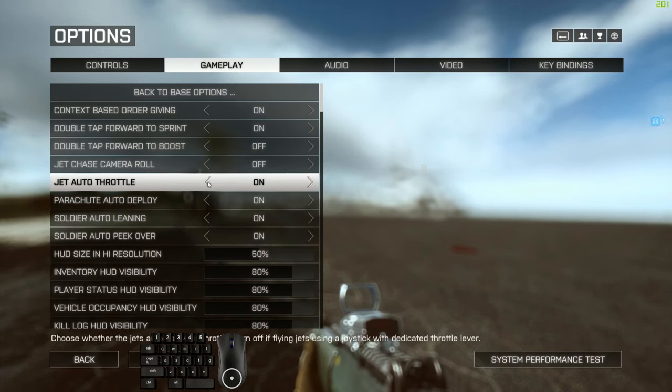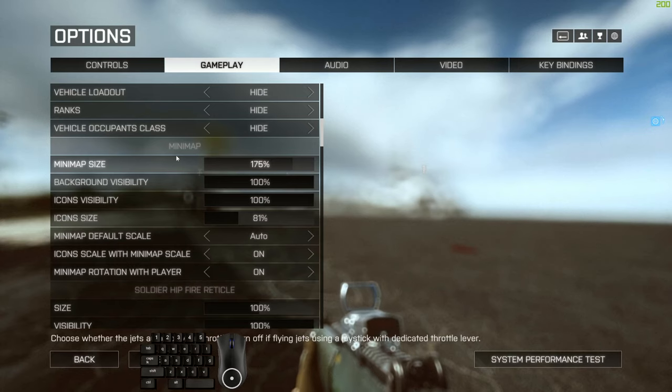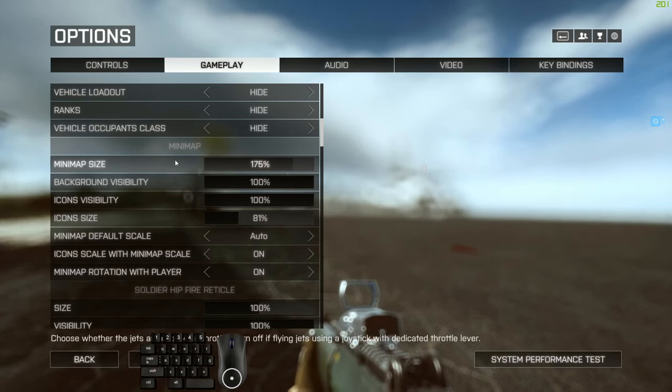Jet auto throttle — I have this on. What it does is make your jet fully accelerate when you're not touching any keys, so you don't need to hold W to accelerate. Your jet mainly does this by itself, making speed control much easier — you can tap S to reduce speed and throttle down to keep your speed at the magic number of 313. For the minimap I have it set to 175%, which is incredibly handy when you have the air radar in the jet, letting you see enemy jets from much further away.